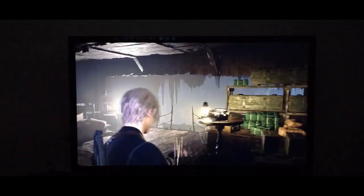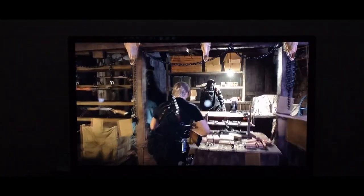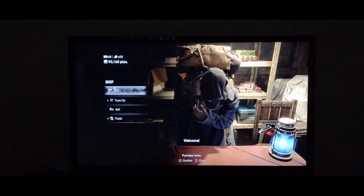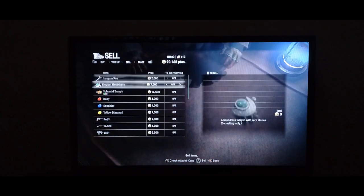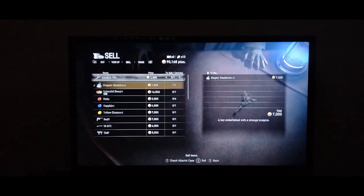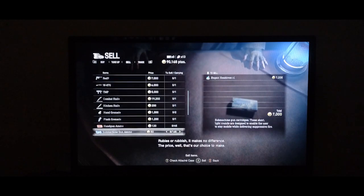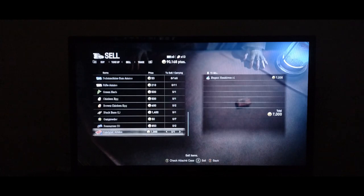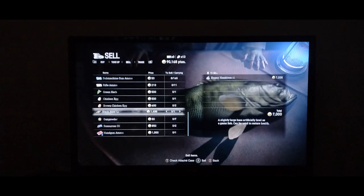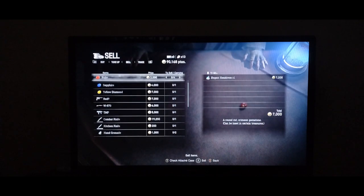Last part we went across the lake solving some puzzles, not completely though. I've sold quite a bit — sold some treasures, but apparently I can sell some more. I sold my original pistol or handgun. I did a lot of the quests, the spinal quests, so I got a lot of money from that.